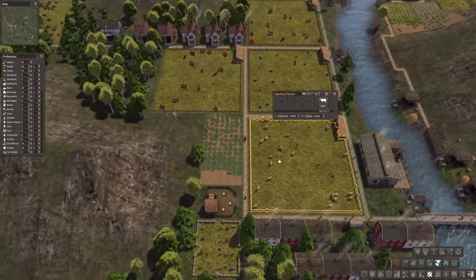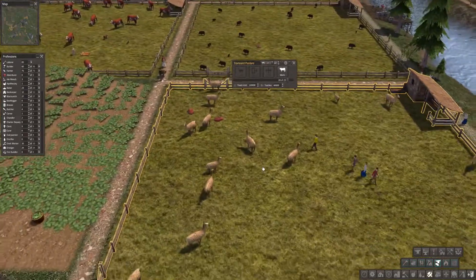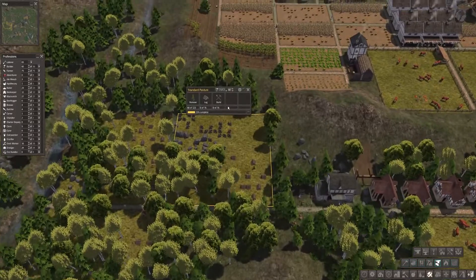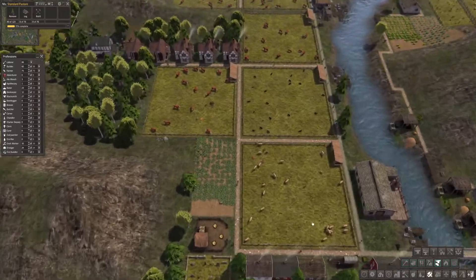I actually might have some sheep already — yeah, I do. Oh no, it's llamas. In real life they look very different, but like this it just looks like a white dot.